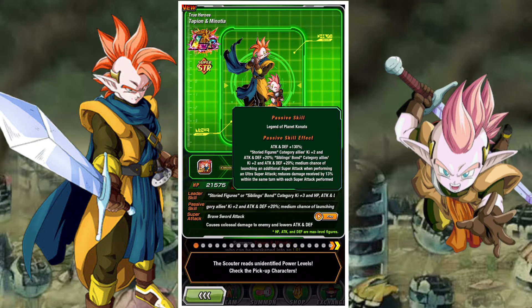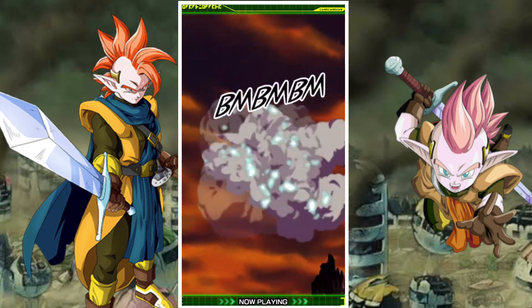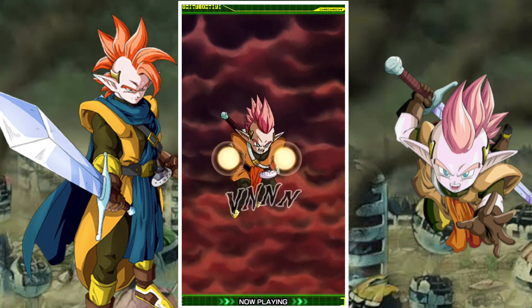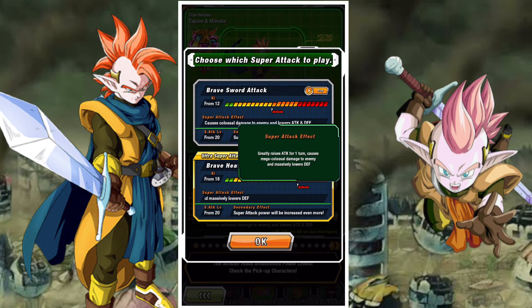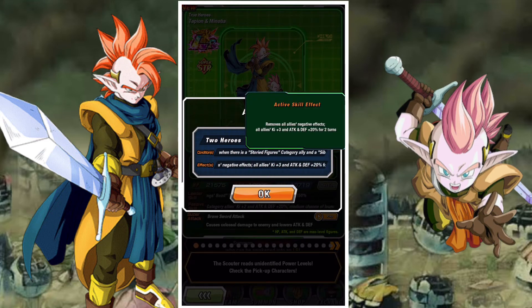This is the Storied Figures lead — they are pretty good. Their passive looks really really good, they're a sibling bond buff and a support for that category. They have a wide range of effects going on; they're really good defensively — one of those LRs that's really top notch. They have some really good animations and they fit on their category quite well, fitting Siblings Bond well due to their support. They also have some really good linking partners: the Tech Tapion and the Agility Tapion, both of which are really good linking partners for this card. The Agility Tapion with his EZA also makes him super good as a pairing partner. They have a nice variety of effects and an active skill — overall they're a really solid card and I definitely think they're a great LR.